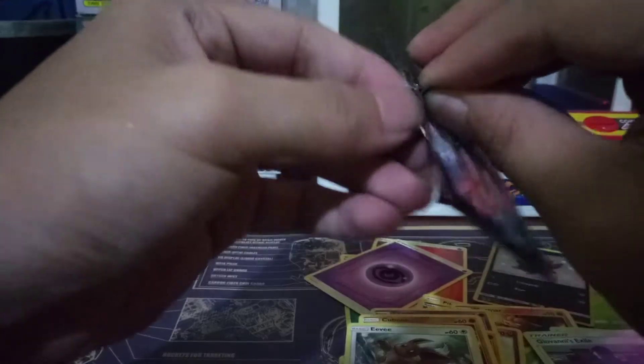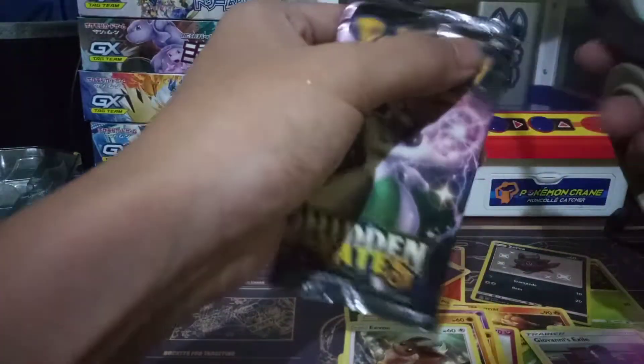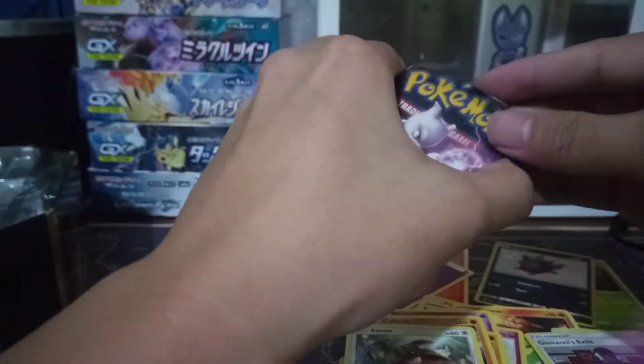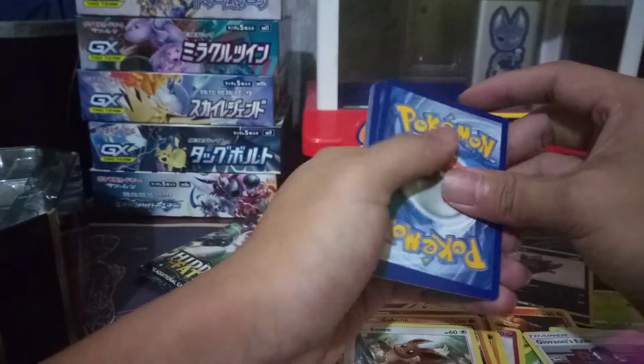Last pack — hoping we get something great because I'm gonna be pretty bummed otherwise. I'll just wait out the ETB maybe. It's kind of hard to open these packs. I'm gonna scissor this Mewtwo pack. The code card is actually at the front.